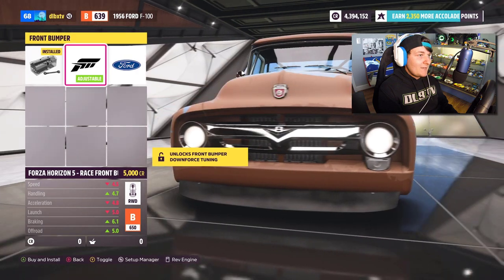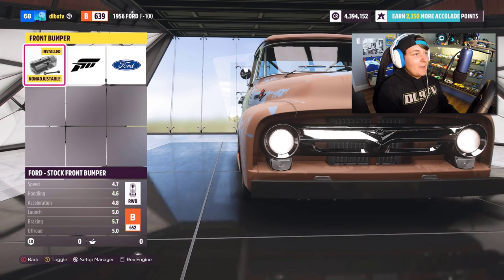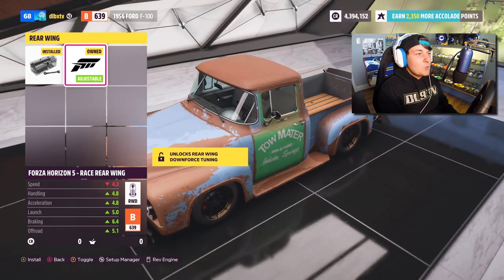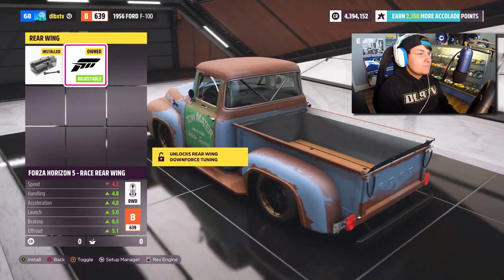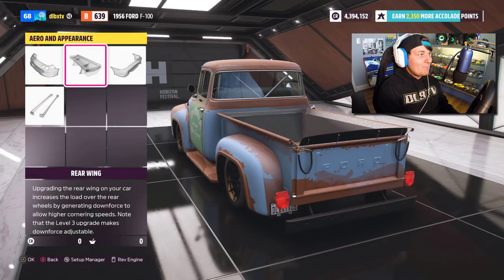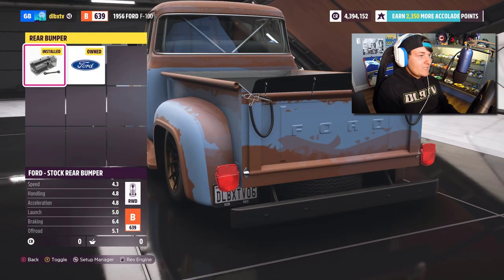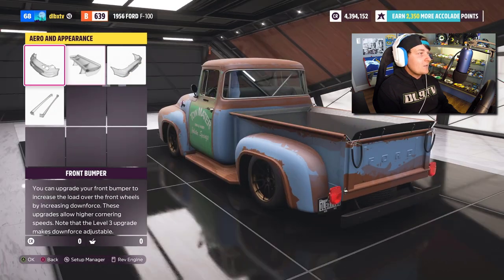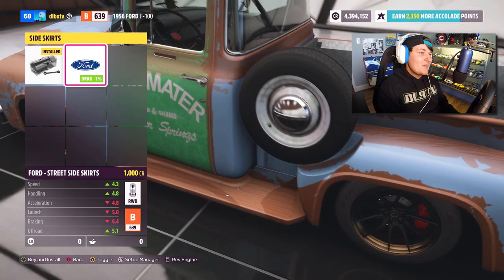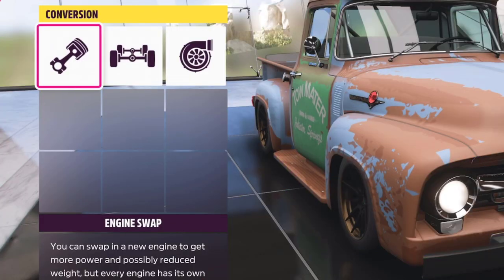For the aero and appearance — this is going to be a fun part. The front bumper, you can definitely change it up or remove it completely; I'm going to leave it exactly the same. For the spoiler, I am going to add a spoiler to the back of Mater — I think it kind of makes up for the missing tow hook; it gives something back there. The rear bumper we can take off completely or keep it — I'm going to keep it for the sake of Tow Mater. Side skirts — you can throw a little bonus tire on it; I'm not doing it, leaving it how it's supposed to be.